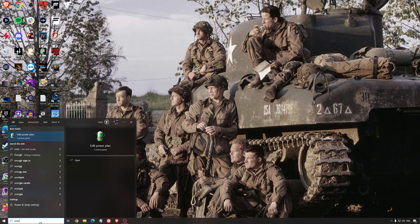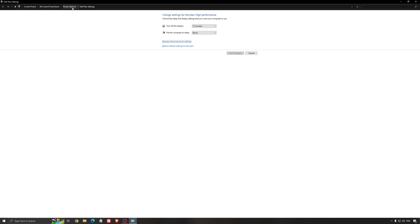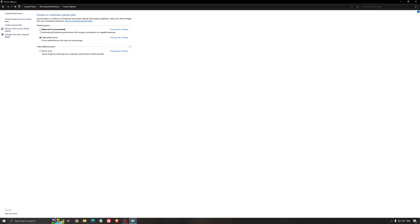Another thing I recommend is your energy profile. Write 'energy' in your search bar and go to Power Options. Make sure you're running Balanced or High Performance. On a desktop this shouldn't be an issue, but if you're playing on a laptop, really make sure you're using that or a special performance profile from your brand like Asus or Dell. Sometimes when you plug and unplug your PC it stays at Power Saver, and you don't want that when gaming. So it's super important to be plugged in and use a proper performance profile.